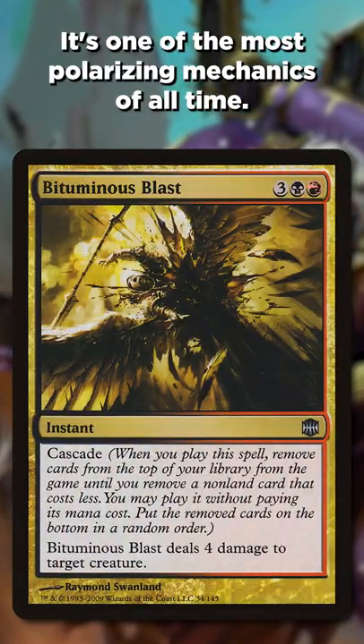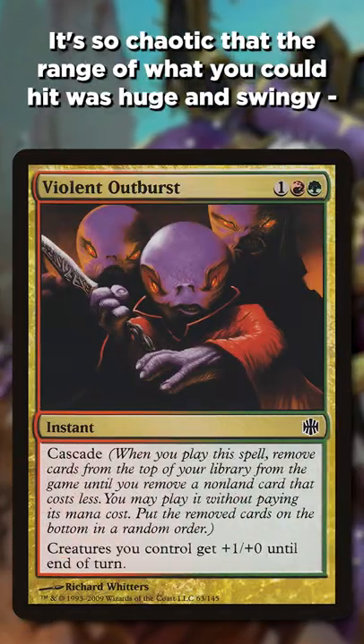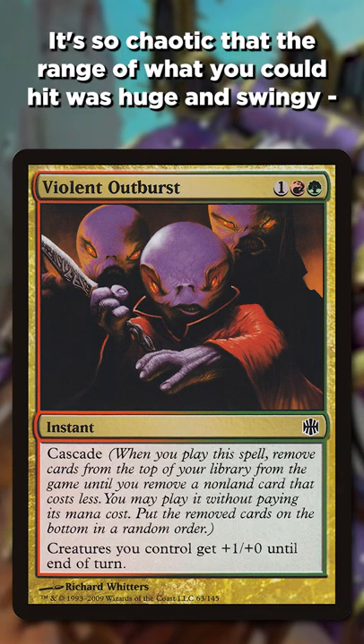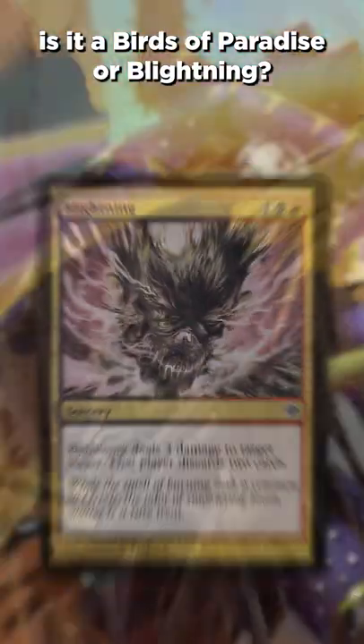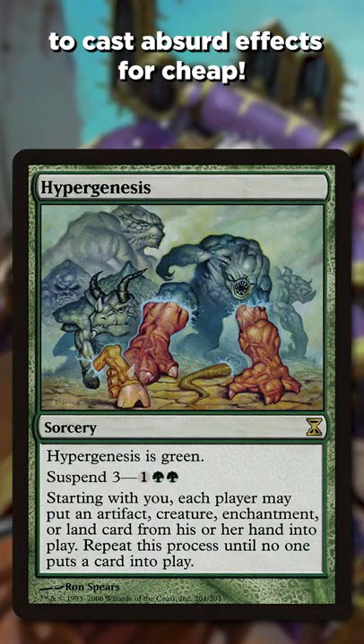It's one of the most polarizing mechanics of all time. For competitive play, it caused tons of problems. It's so chaotic that the range of what you could hit was huge and swinging — is it a Birds of Paradise or Blightning? That is, unless you comboed it with cards like Hyper Genesis to cast absurd effects for cheap.